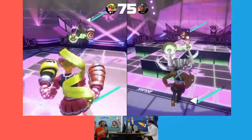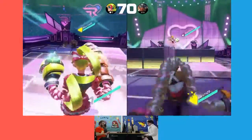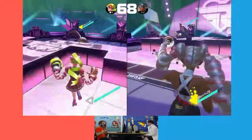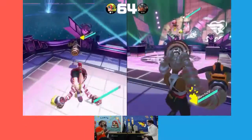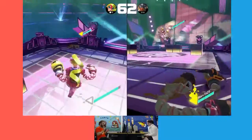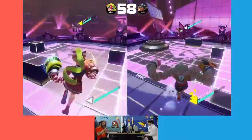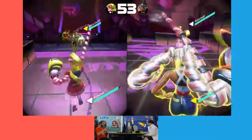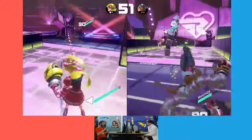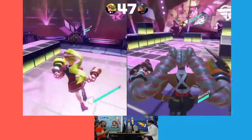Looks like Ribbon Girl taking the early lead here again — nice punches. Capeless has that special ready, needs to hit the two top shoulder buttons to execute it. Meanwhile Ribbon Girl looks like she's got both of her items charged up. Capeless goes punch punch punch, but Ribbon Girl is able to knock him out of that.